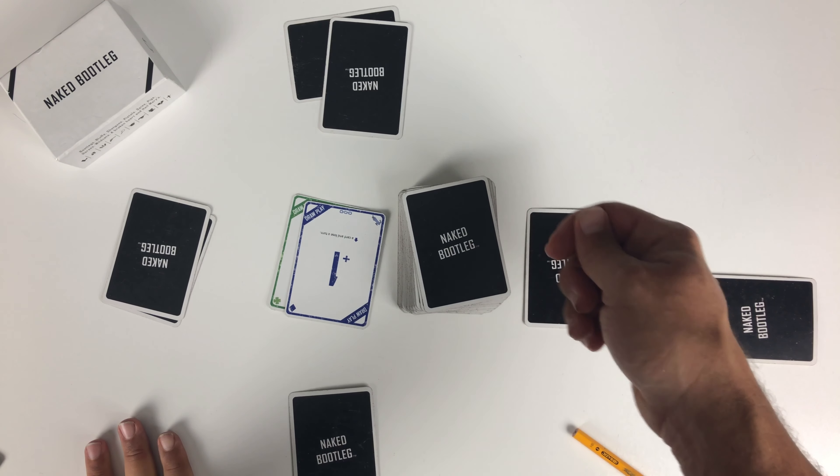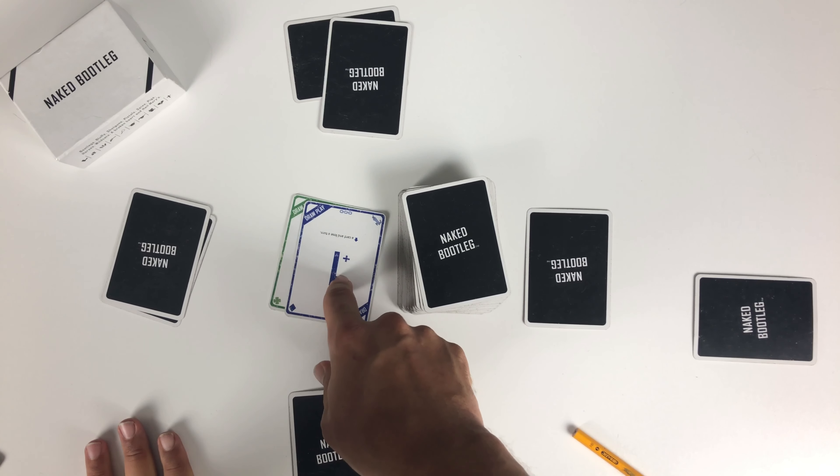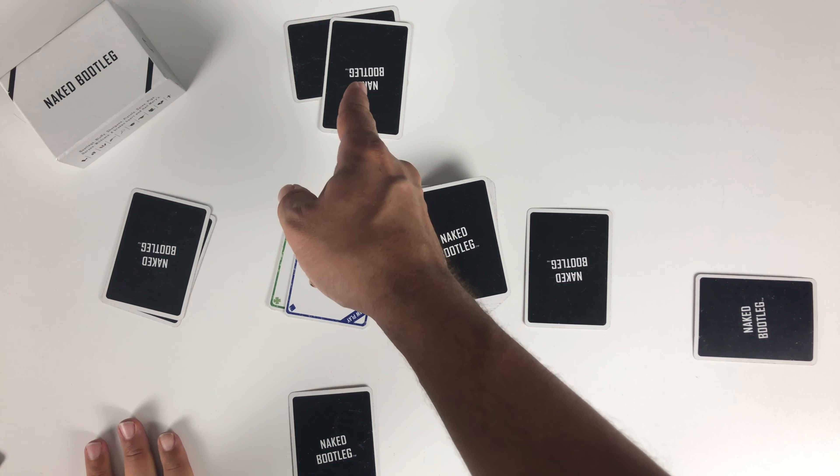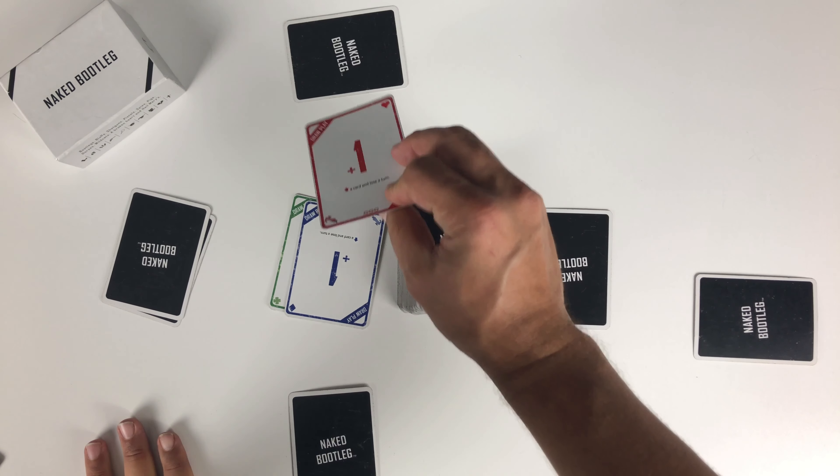In this defensive mode situation, you don't have to play a set — you can get rid of the draw card just to keep it simple. Now this player has to draw two. If this player happens to have a draw play, he can add to it.